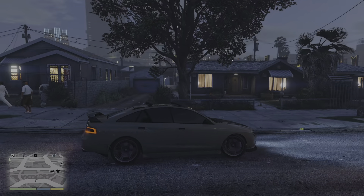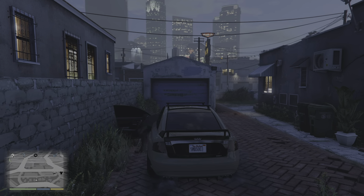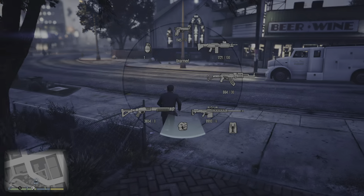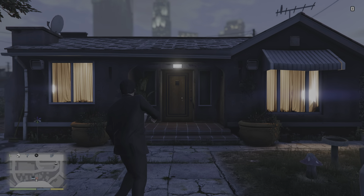And now we're at Franklin's other house. We park up right here — this is very crucial. Because if you go over, grab this grenade, aim right here, and throw it.